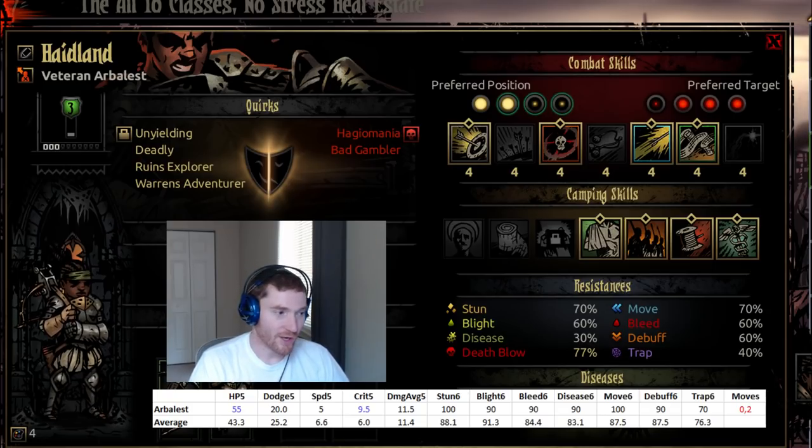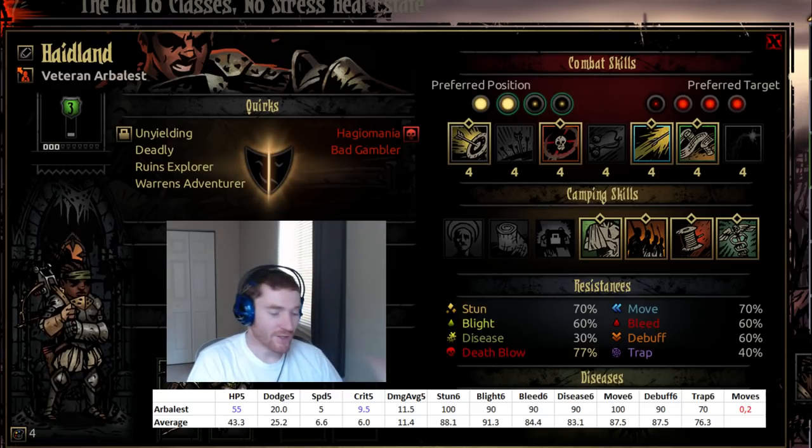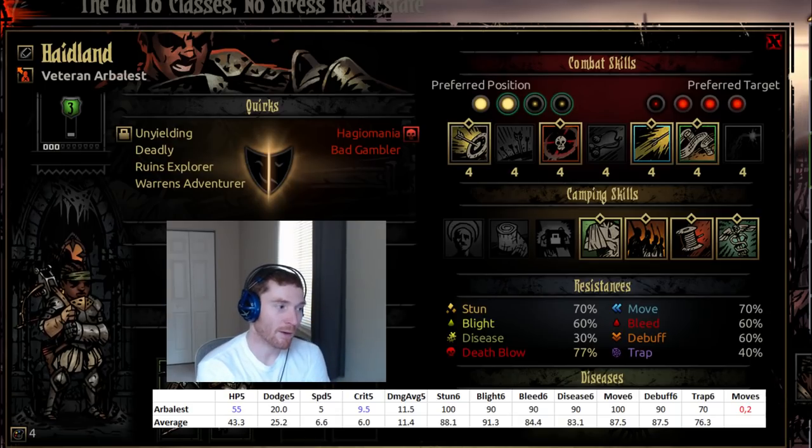The Arbalest has fairly good HP — 55 HP at her final level, at level 6, compared to the average of 43.3. She comes in at lower dodge, and I'm happy anytime you give me that trade-off. Would you like lower dodge and more HP? In every scenario except one, I'm always going to say yes. I don't value dodge very highly, and max HP is quite good for surviving nasty crit strings from enemies.